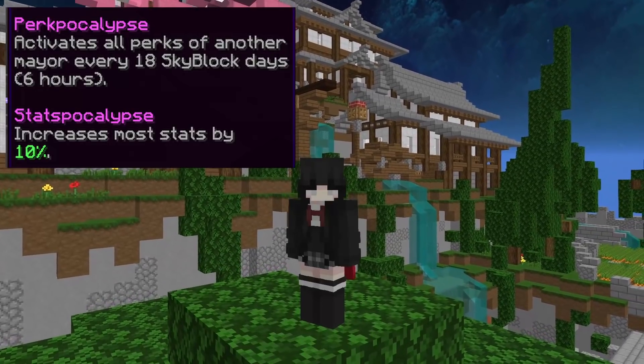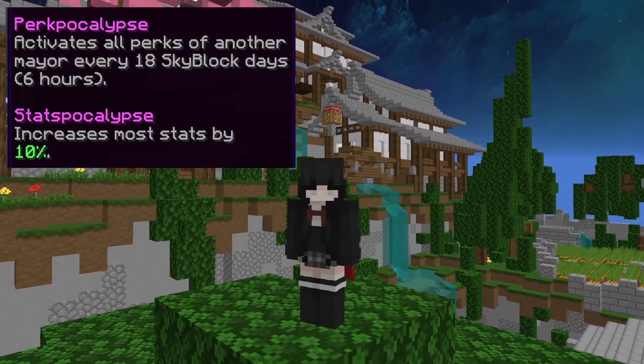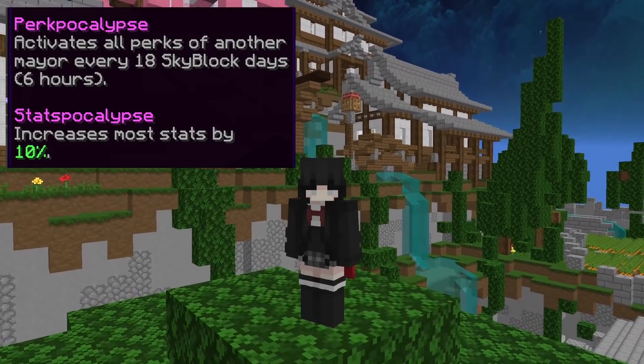So with the mayor cycle and with the 10% stat buff, Aatrox, Diana, and Paul become a lot easier. Since the 10% increase in health, defense, crypt damage, strength, and true defense is really overpowered, so you can do slayers really easily.